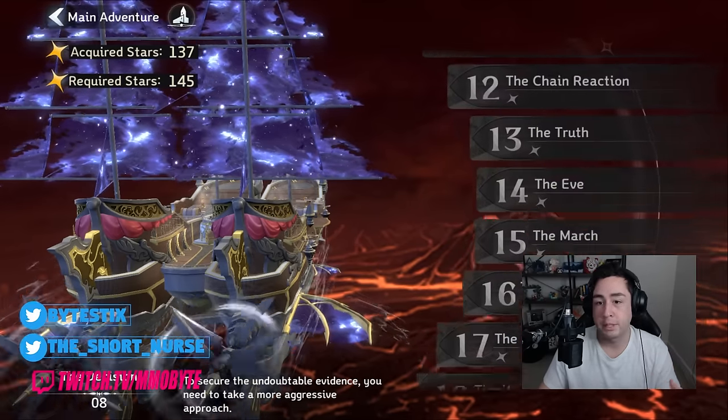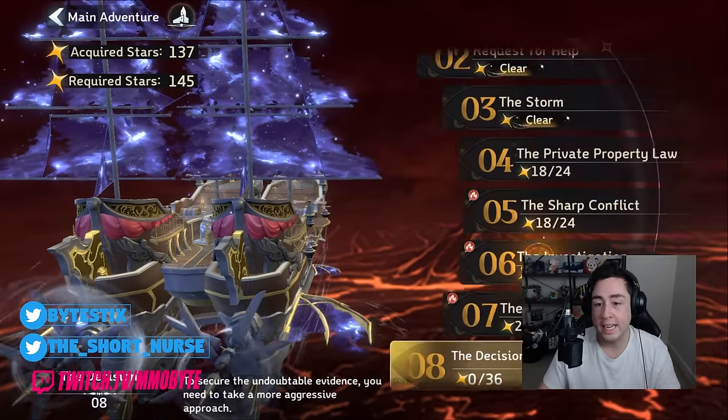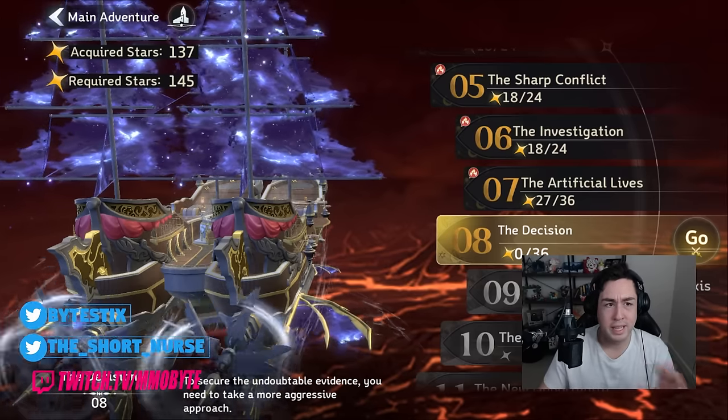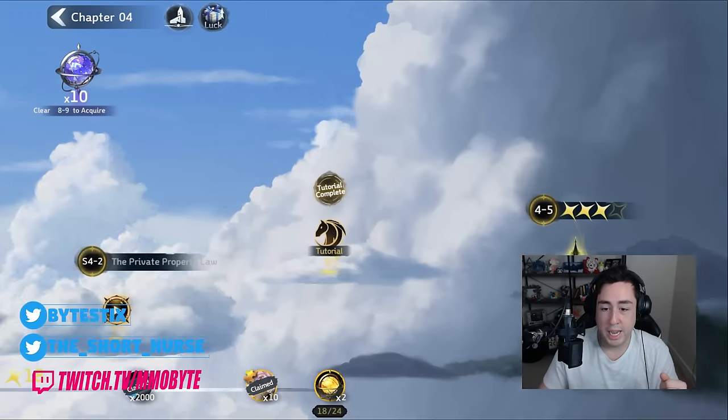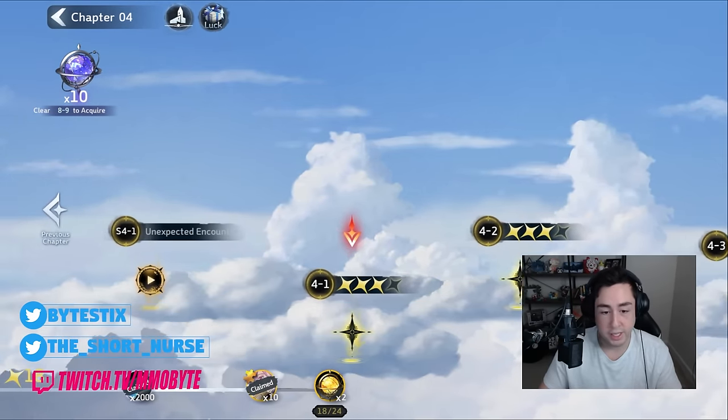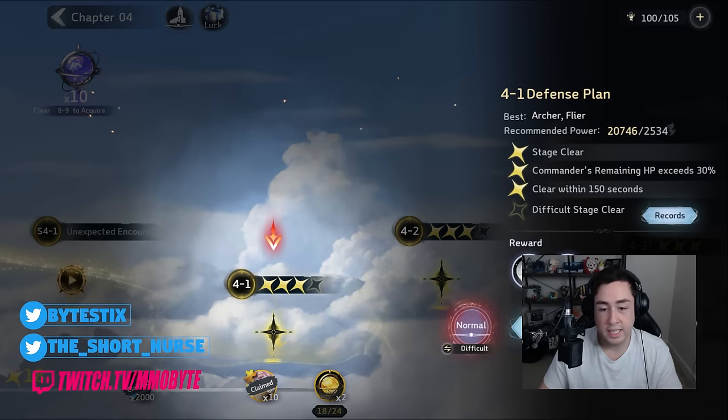Light of the Stars is a chapter mission-based game. Currently there are 19 chapters available. I've cleared all the way through chapter 8 over the course of the last 48 hours. Every chapter has give or take 5 to 10 different missions with varying difficulties. I've cleared up through chapter 8 on normal.